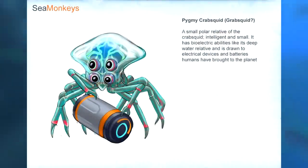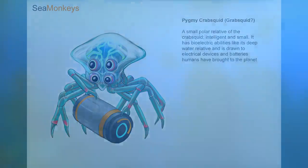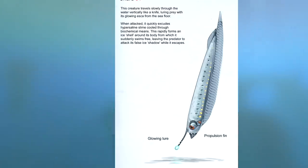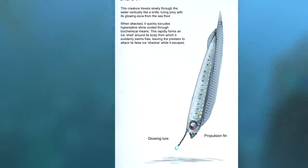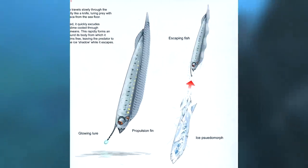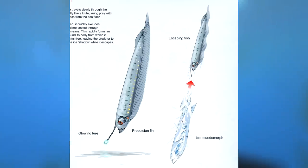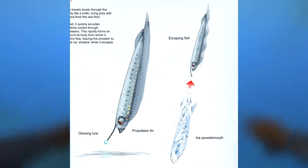Next up is the Pygmy Crab Squid, also known as the Grab Squid. A more developed version of Alex's cheeky creatures, this was a distant relative of the crab squid which would have been drawn to electrical devices, probably capable of stealing batteries and other electrical items from the player's inventory as you swam around. This next creature is known as the Shard. This creature would have travelled slowly through the water vertically like a knife and would have lured prey from the sea floor with its glowing lure which protrudes from its head. When attacked the Shard would release a slime which rapidly forms an ice shell around its body, which the Shard would then swim away from while the predator is still focused on destroying the shell.